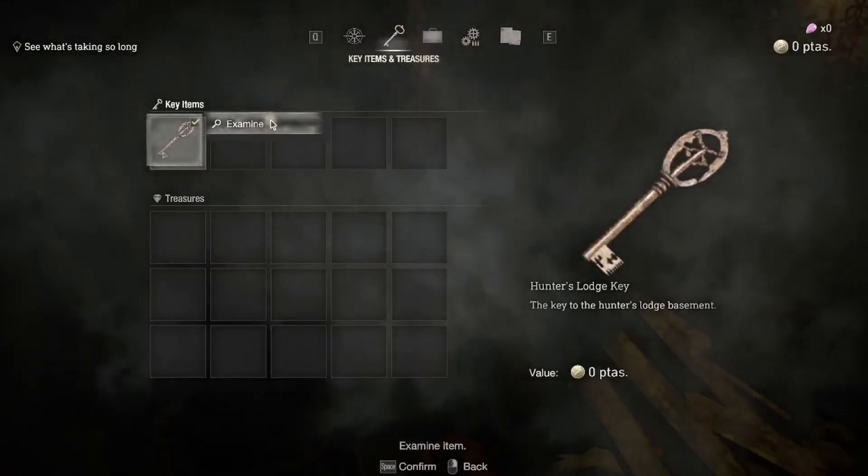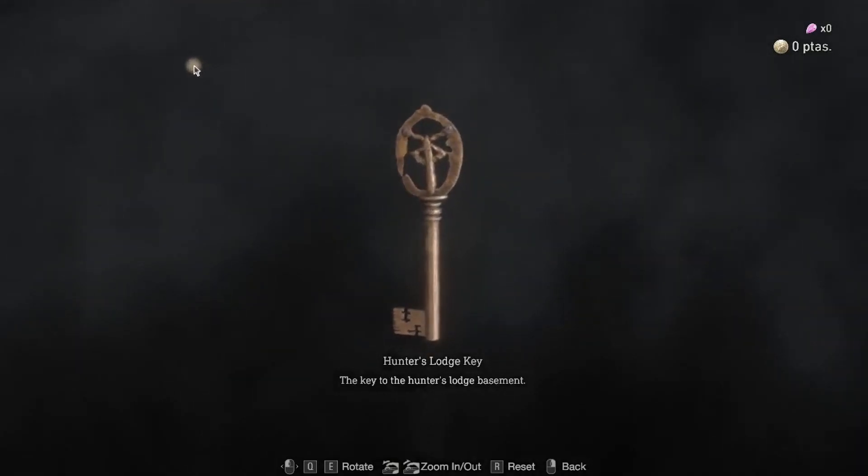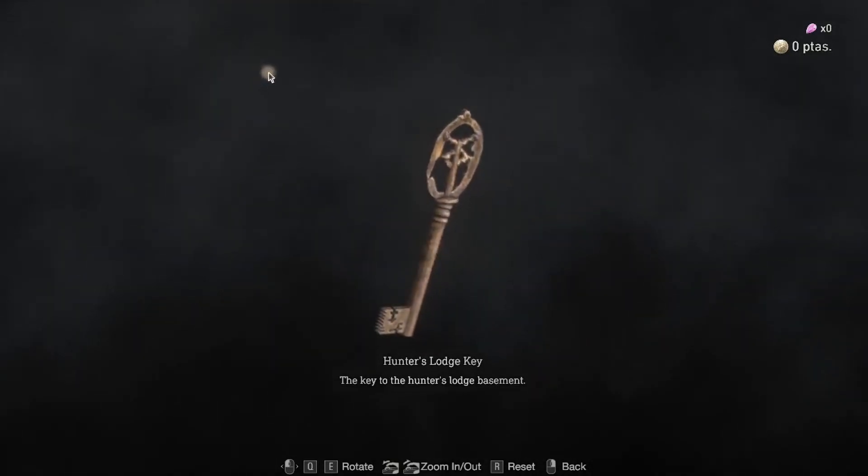Number 7: the key you get for the Hunter's basement has the Los Illuminados symbol on it. I never noticed that at first.